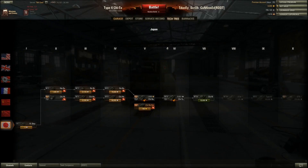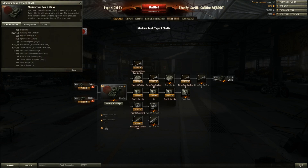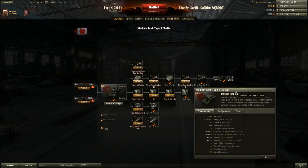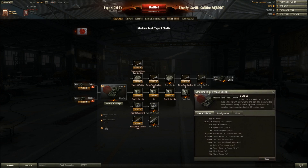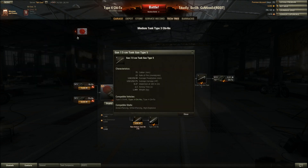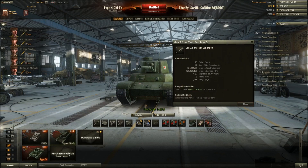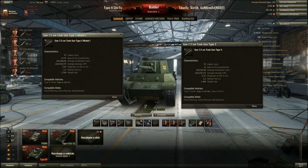First things first, let's go to the tech tree and check out the differences between its tier 5 predecessor and itself. I maxed out the Chi-Nu and loved its DPM, penetration, and gun depression for abusing hills and downward cliffs. The Chi-Nu had a 75mm Type Gun 5 with 124mm of penetration, whereas the Chi-To at tier 6 has 155mm of penetration with standard AP rounds.